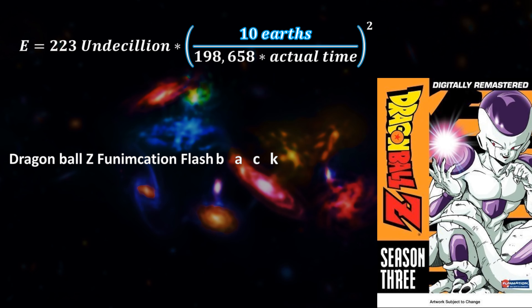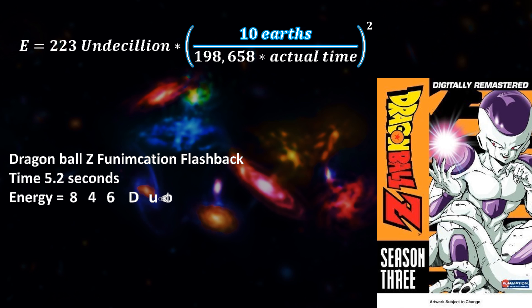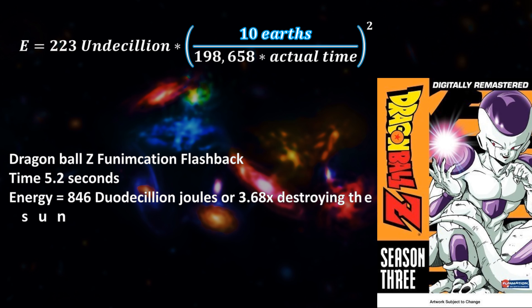Next up is the Dragon Ball Z Funimation flashback from season 3 of the anime. Now being in the anime, it was understandably much quicker than either of the movie interpretations, with the time frame of this explosion being a mere 5.2 seconds. The energy of this would be 846 duodecillion joules, or 3.68 times the energy needed to destroy our Sun.